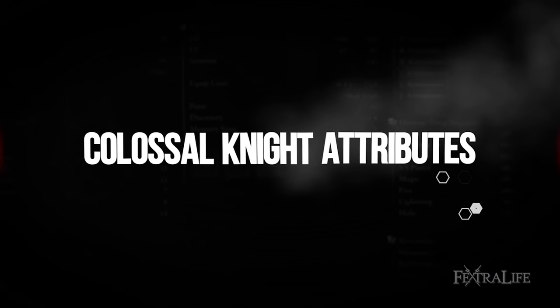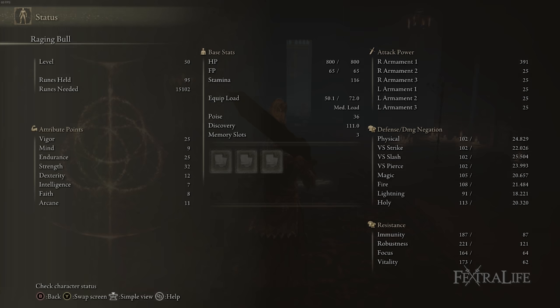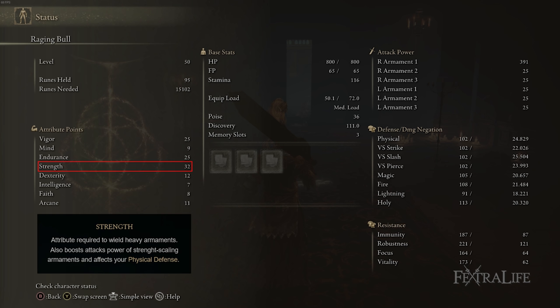Moving to the attributes for this build, there are really three that you need: strength, endurance, and vigor. Strength is the most important because it increases your damage by about five or six points per point spent, and it's also needed to meet the weapon requirements. You can two-hand the Greatsword if you have 21 strength, but if you want to one-hand it, you'll need 32. Since you're going to be playing two-handed anyway, you can start at 21, but eventually you'll need more strength for stronger weapons.